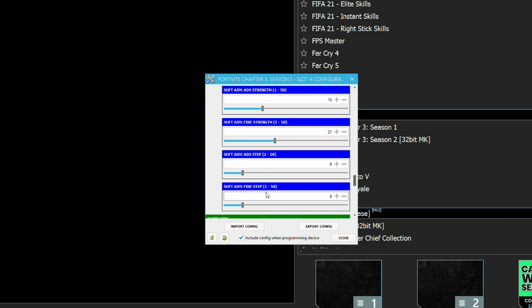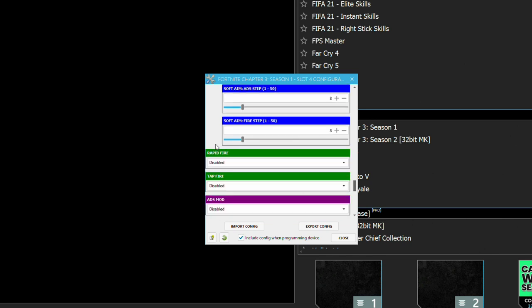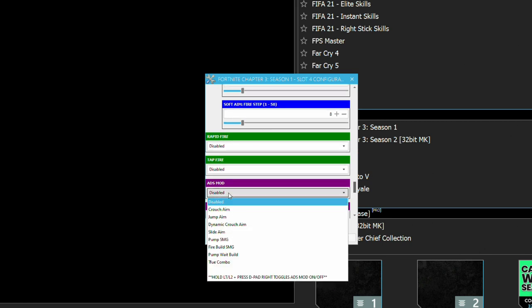Rapid fire is only for semi-automatic weapons — do not turn this on if you're using mostly automatics, so I usually leave it off. Tap fire gives you the effect of L2 spam but it's not fully automatic — it's more like a burst mode. I usually leave that off as well.